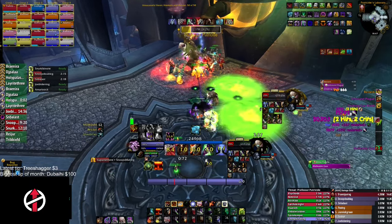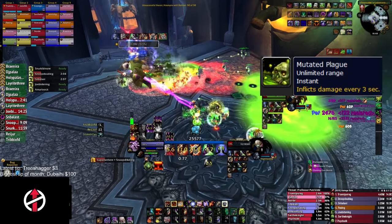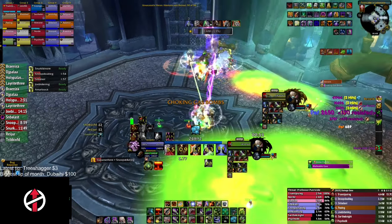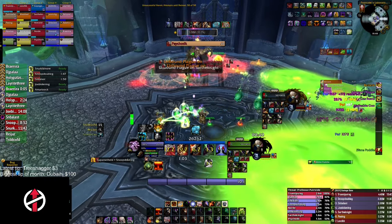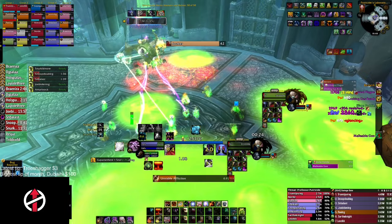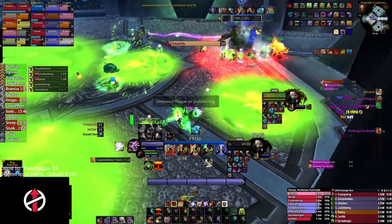In phase 3, Professor Putricide will also apply a debuff to the tanks every 10 seconds called Mutated Plague. Mutated Plague deals damage to the entire raid every 3 seconds, and the damage is multiplied by 3 for every stack. How we handle this: the main tank takes one stack. For the second stack, we have one of our DKs receive Hand of Protection from a Holy Paladin, then he taunts the debuff so the main tank doesn't gain another stack. After that, our off-tank — who was in the Abomination — taunts the boss and tanks until two stacks. The third stack that would land on the off-tank is again taunted by a DPS player, in our case the DPS Warrior, using Hand of Protection. After this, either the main tank or off-tank takes it until the boss dies.